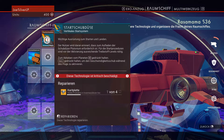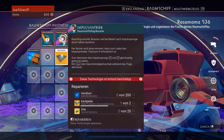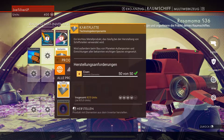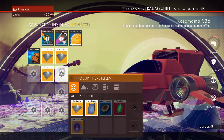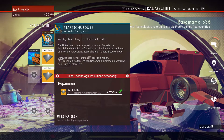Können wir jetzt irgendetwas reparieren? Das Telefon klingelt gerade – ich pausiere kurz die Aufnahme. So, weiter geht's. Wer klar im Vorteil ist, wird unten sehen können: Produkt herstellen mit E. Also machen wir das einfach mal. Und da können wir jetzt so eine Karitplatte herstellen und direkt noch zwei weitere. Und die können wir jetzt hier reinbauen.